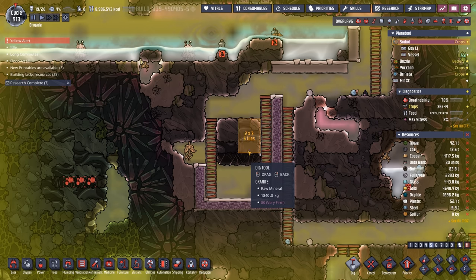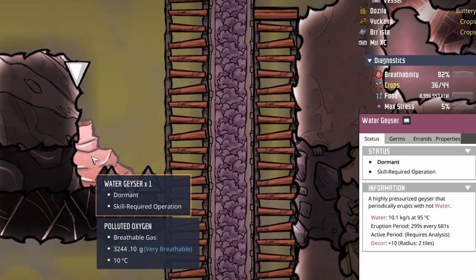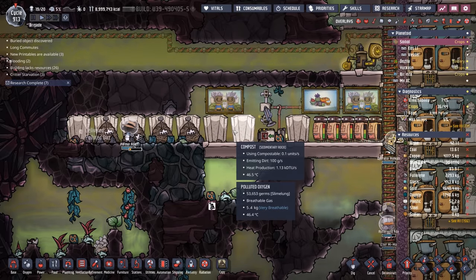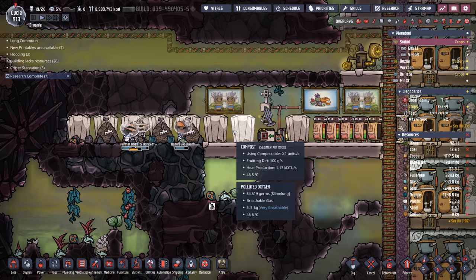Let's go ahead and open this up and see what we find. 10.1 kilos per second at 95 degrees. Even if it ended up having a relatively low active period, it's still erupting almost 50% of the time during that active period. At 10.1 kilos per second for 299 seconds, that's almost three tons of water every single time it erupts. So you can definitely keep doing it this way with the compost and eat through some of that polluted dirt, but I would definitely get busy boiling all that polluted water as well.